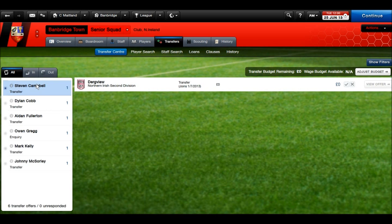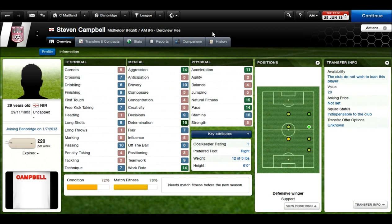First of all is Stephen Campbell. I'm really pleased with this guy. At 29 he's experienced, but with 14 pace, natural fitness, 16 determination, and work rate — he plays in Kingsbury's position on the right-hand side, but he was too good to turn down. With finishing of 9, he's going to be getting games this season over Kingsbury.